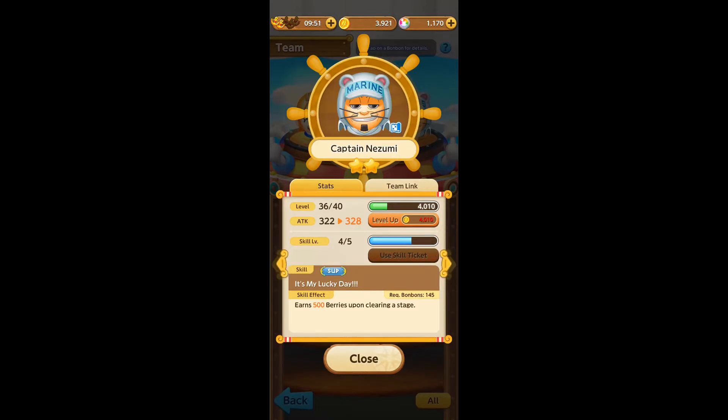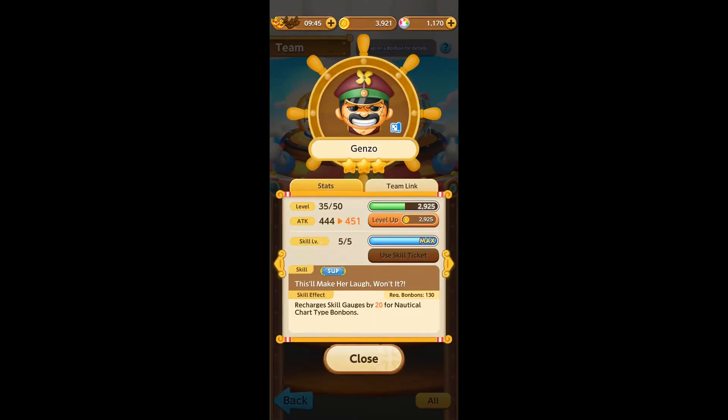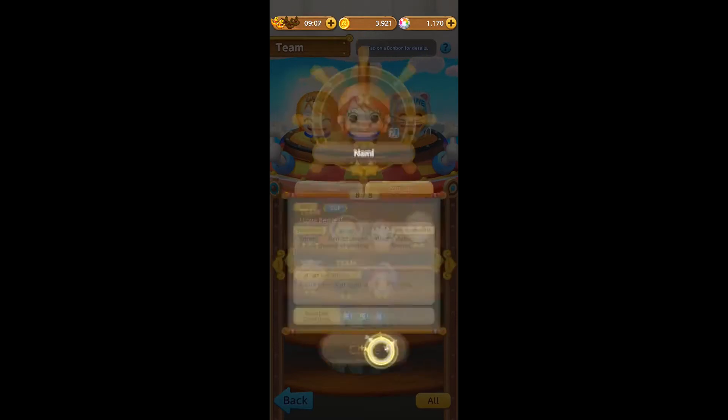Put Nozumi there, and then if we add Genzo — that'll make her laugh! Genzo's skill recharges the skill gauge by 20 for Nautical Chart type bonbons, which happens to be Nami and Captain Nozumi. This is a skill link. When we click on Team Link, the chance for Nami to earn 30,000 berries increases to 60,000 berries.